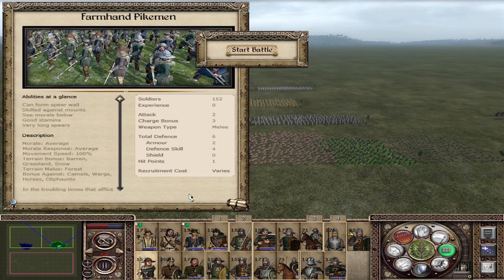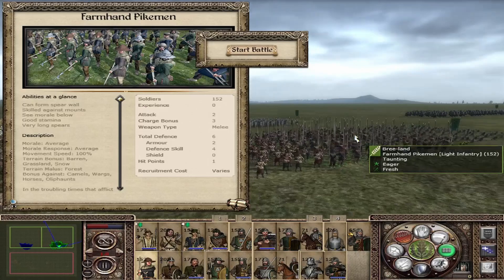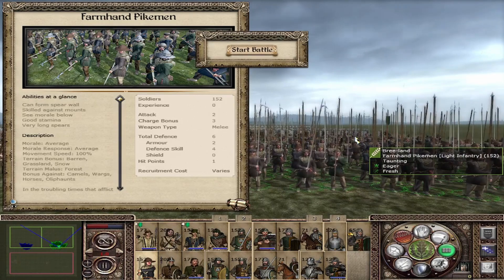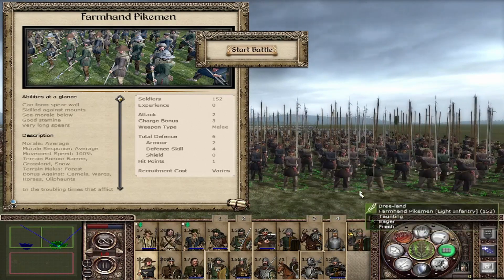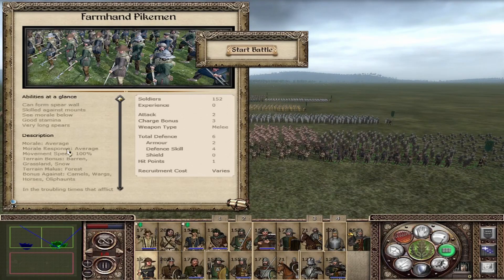The Farming Pikeman has 2 attack, 3 charge, and 6 defense — probably still the worst pike unit in the game. They do have long spear now, so they have a different animation than before which should make them a little bit better, but don't expect too much. Average morale, average morale response, and a bonus against camels, warhounds, horses, and elephants.